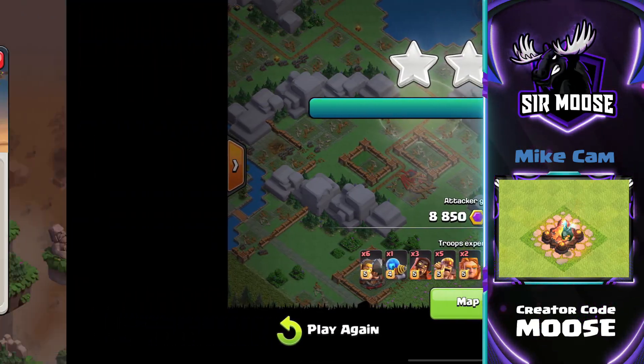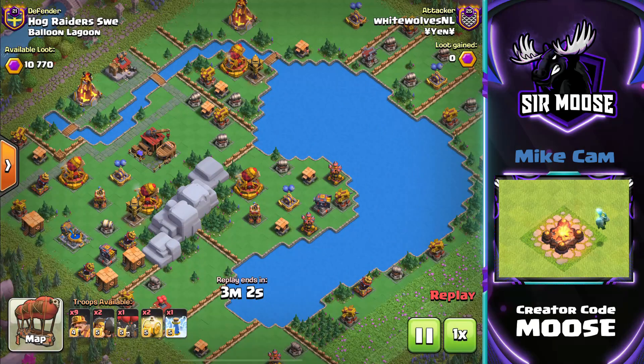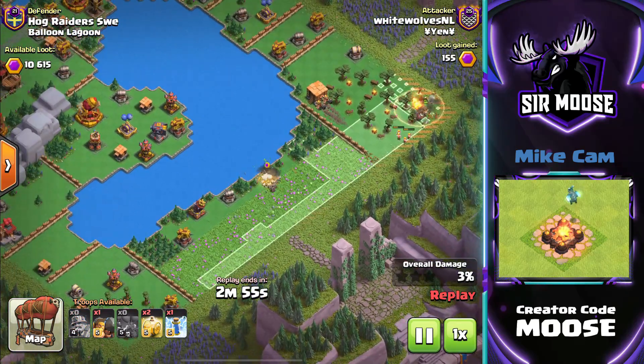What have we got next? We've got a two-shot attack against Balloon Lagoon. First attack, 80% — nearly a one-shot using Super Miners. Super Miners aren't just here for show. They're really powerful. I think they're a great, great troop.